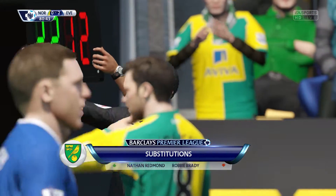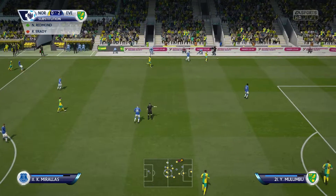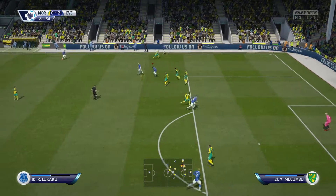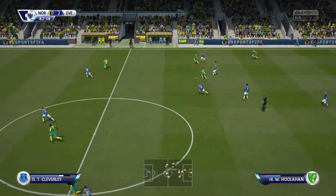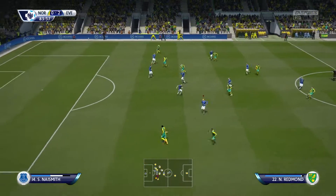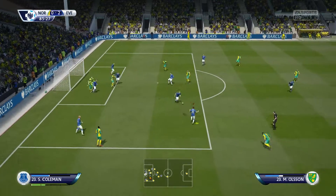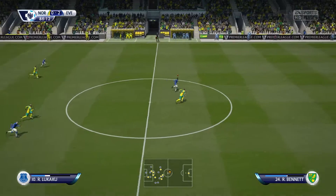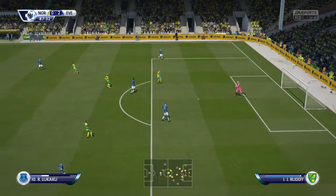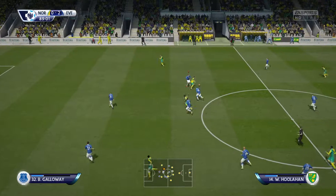They're still trailing and they need to do something now. If they want to get back into this game, maybe some fresh legs will do the trick. That throw is definitely part of the attacking plan. Romelu Lukaku. Here's Wes Houlihan. Substitution at the home side, one to make. Ross Barkley. And here comes the counter-attack. Lukaku! Here's Wes Houlihan.